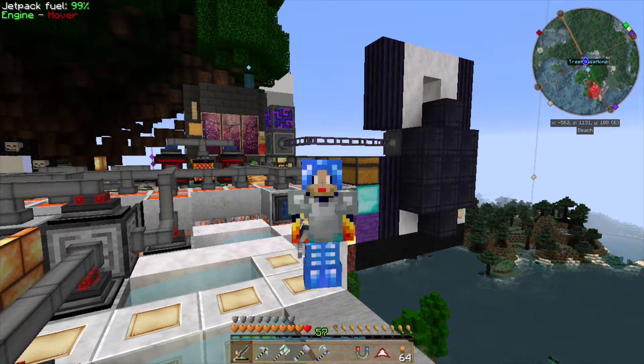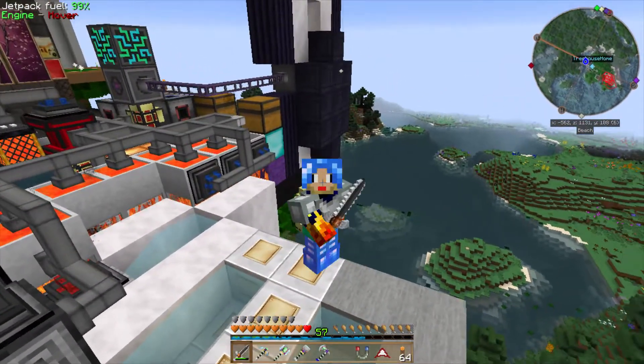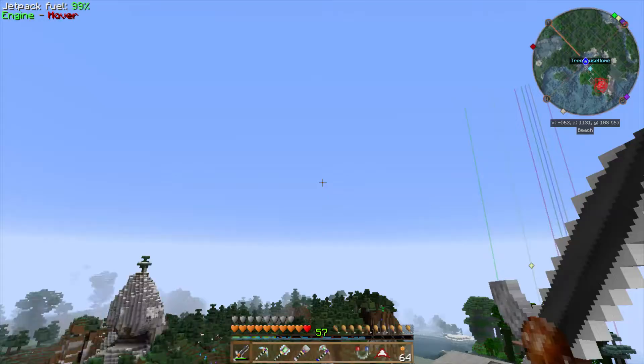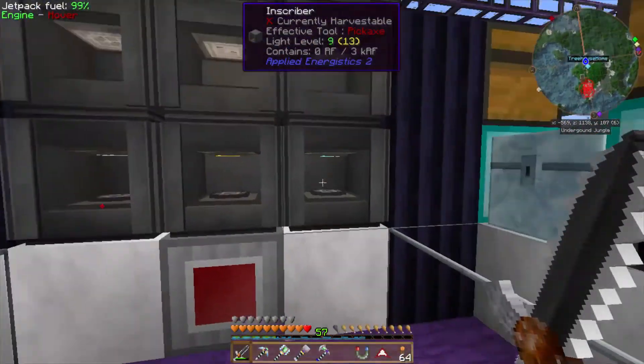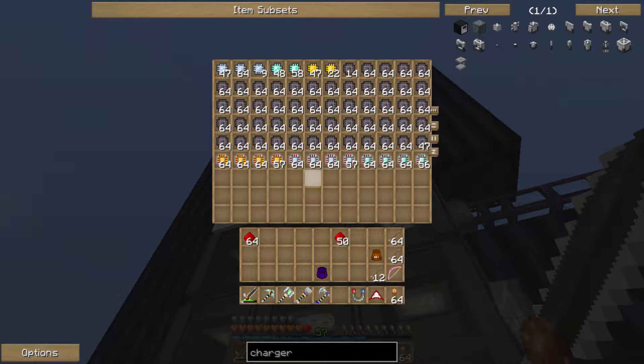What's going on guys, it's Fenix Arise, welcome back to another episode of Mod Sauce. I am fan-freaking-tastic excited about today's episode. We got a couple of new things over at the base - we were finishing up our cables so we could get Steve's Factory Manager in line and start some of our automation. We'll show you how to get the inscribers all nice and automated - once you set these things, you just set it and forget it.